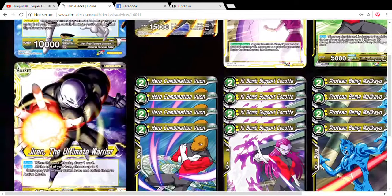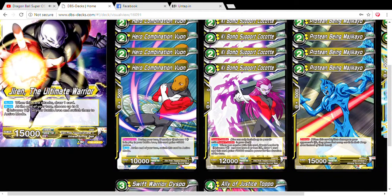Next we play four Hero Combination Vuon. His permanent effect states: during your turn, if another Universe 11 is in play in the battle area, this card gains 5,000 power and at the end of the turn switches to active mode. So he's our main attacker of the deck. Some cards do require having another Universe 11 on the board, which is fine since the deck is already as trolly as it is — I need a little balance. With Vuon gaining 5,000, he attacks at 15,000. Super combos in the deck are the key Bomb Support Coquette — we know what they do in tournament powers: the ten-thousand-plus-one with five or less life instead of the basic four or less.